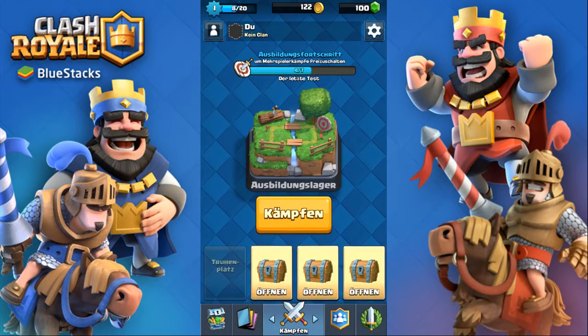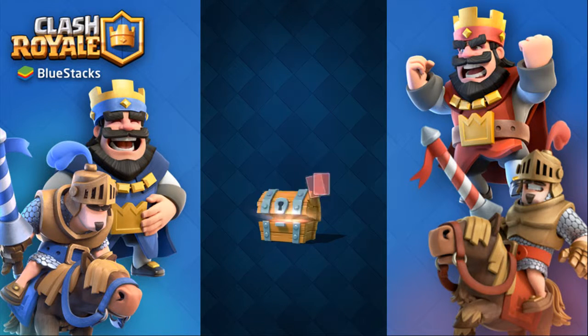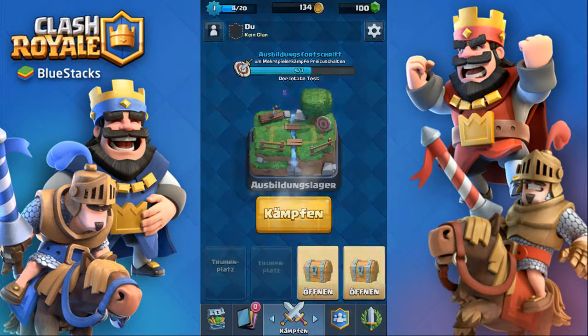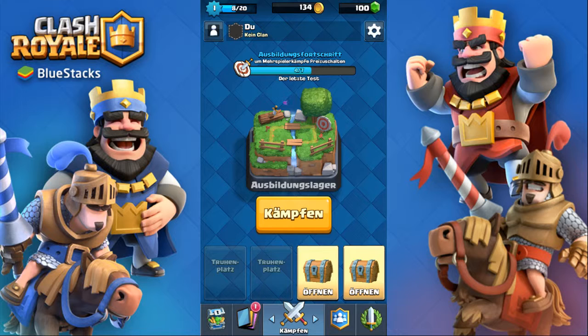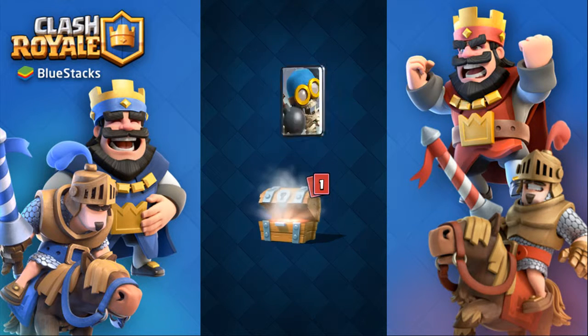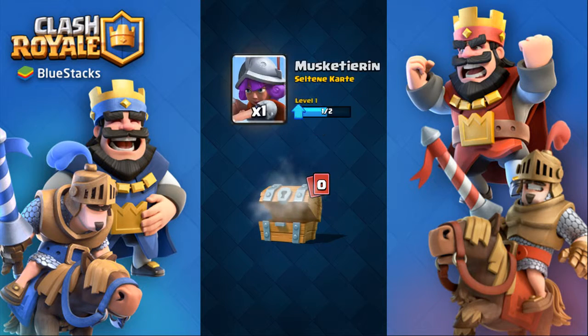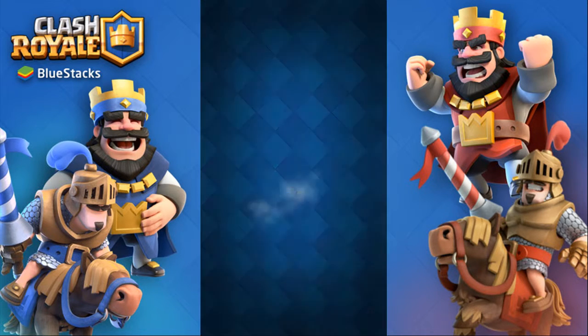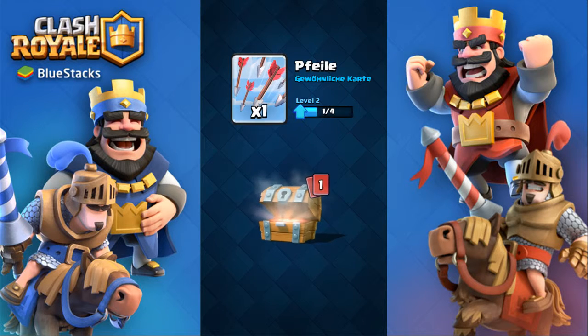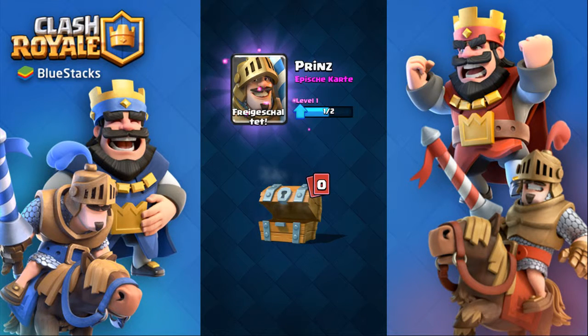Sorry that you can hear my mouse so loudly — I'm playing this on PC. 12 gold, an archer, and a Musketeer. Nice — already unlocked a rare card. 10 gold, a bomber, and another Musketeer. 12 gold, an arrow, and — Prince! Boom. That is really good. We unlocked a Prince — that's mega good.